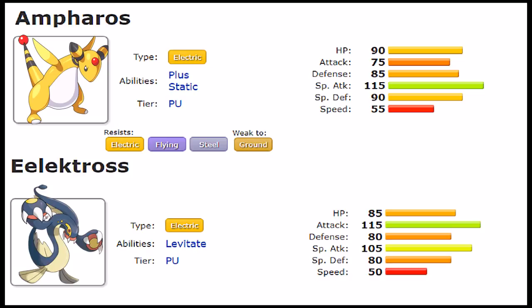The separation comes down to the roles they fill. Ampharos is the more defensively capable one, while Eelektross has the mixed offensive stat. Starting with Ampharos's unique moves: it has access to Magnetic Flux, which works like Cosmic Power and boosts Defense and Special Defense by one stage — a very useful tool. It also learns Heal Bell for team support, Rest with Sleep Talk, Cotton Guard which raises Defense by three stages, and Cotton Spore to lower the opponent's Speed.